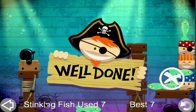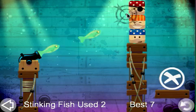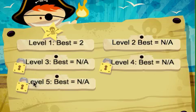We've got a best of 7 so that's updated as well, but if we go back to the menu you can see now level 2 is unlocked and we've got a best of 7. We've got no star because I've set it up so that you need to get 5 or less fish to get a star. So we'll just go back into level 1 and I'll just do this in a couple of goes. Now I'll go back to the menu and you can see now we've got a star.